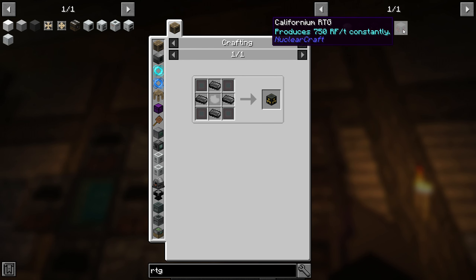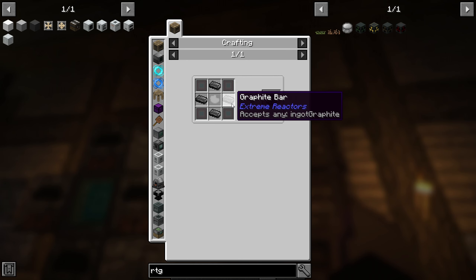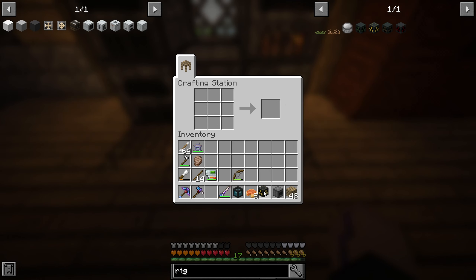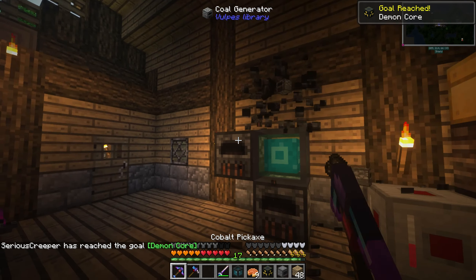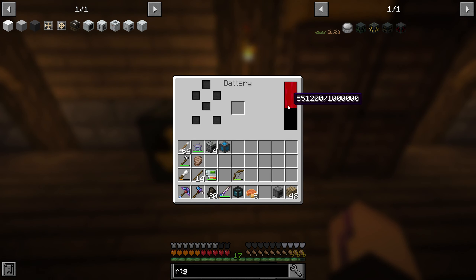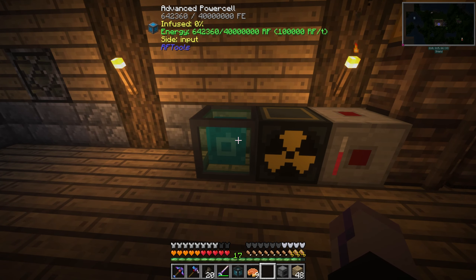We actually have enough right here to make the RTG with our little piece of plutonium. We could find californium — that'd be amazing — but you kind of have to find that; you can't really make it. That's just graphite bars. Let's go cook up four of those. There we go — plutonium RTG. Can I hold this in my hand? It's totally fine. So we actually don't need those generators anymore. This just charges it — free of charge, so to speak.